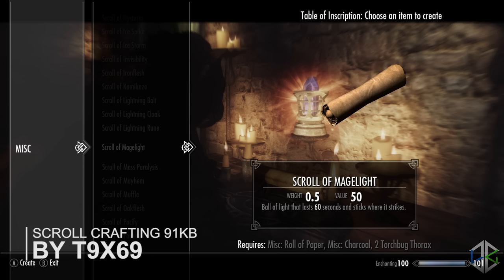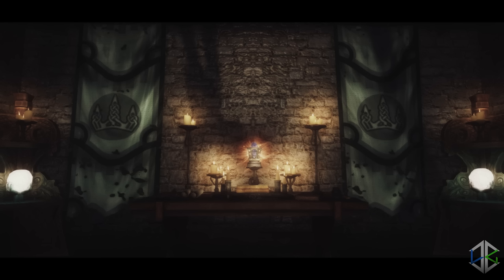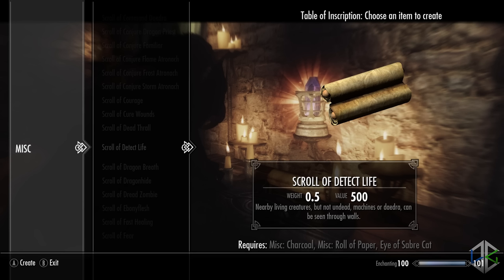Our fifth and final mod is Scroll Crafting, and this is a really cool one. Tired of having to level up your magic skills for hours just to get decent spells, not to mention the amount of magicka needed for high-level spells? Do you also feel like scrolls are just used to make quick coin because there aren't enough of them in the game? Well this mod changes that. With Scroll Crafting you'll be able to craft every single scroll in the game with basic items found around the world. The crafting system also features its own specific perk through the enchantment skill tree. Features include 85 craftable scrolls and a new perk system.